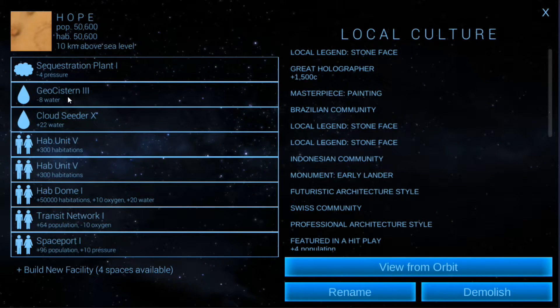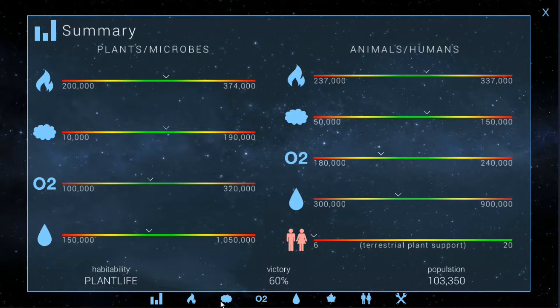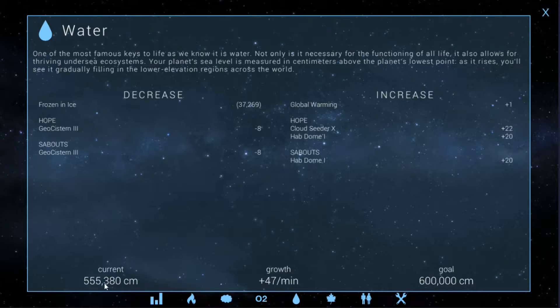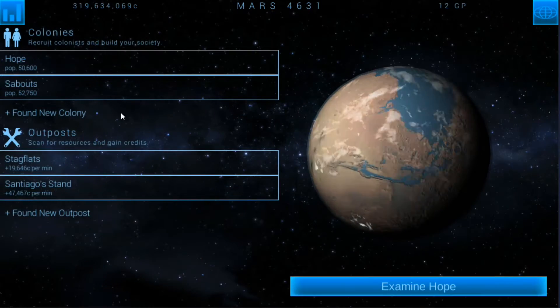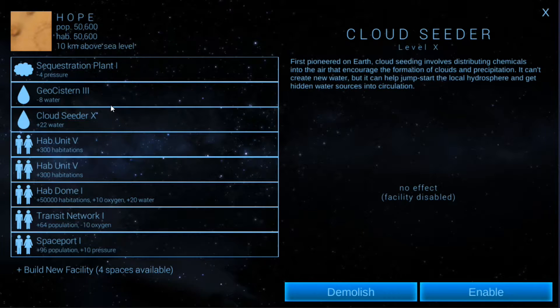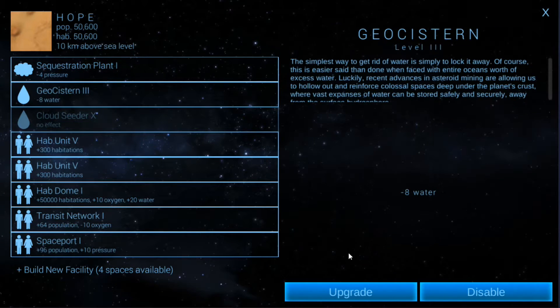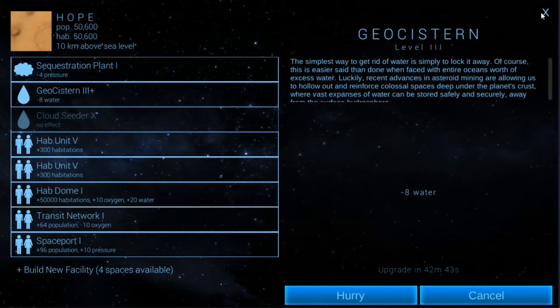Anyways we can take a look at everything we've got here. You can see that water's looking pretty good on the planet — it's actually good enough now that we need to start cutting it back a little bit. So I'm going to start upgrading everything. We're almost to the goal but I want to start doing the geocisterns and getting them up and running. I'll even disable the cloud seeder and then upgrade that one and the other one. And a sequestration plant — that's supposed to offset pressure.